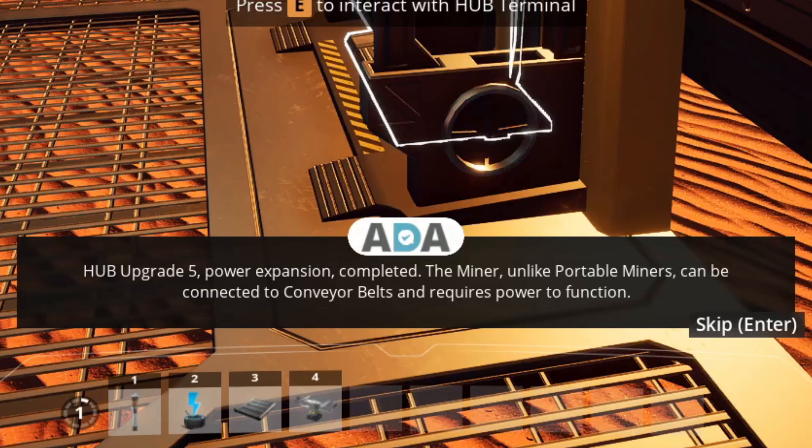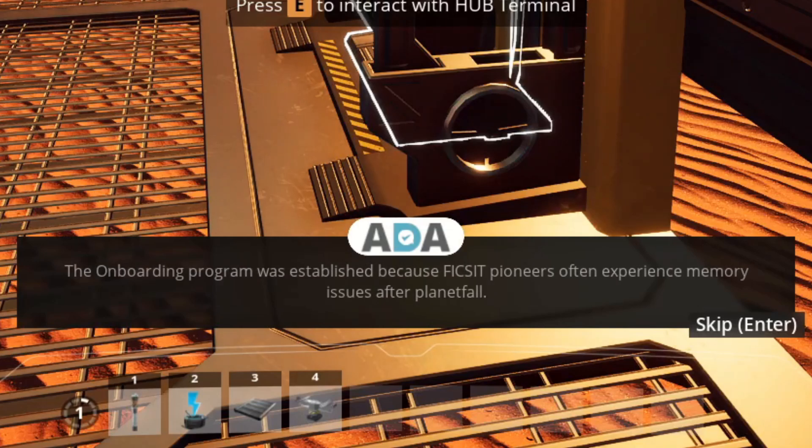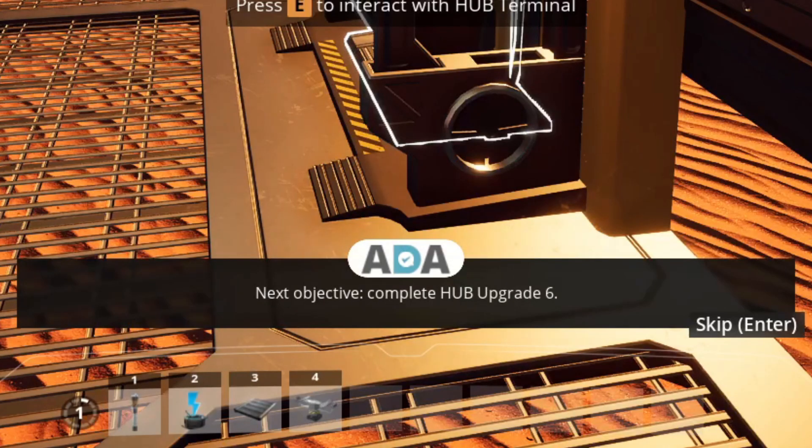Hub Upgrade 5, Power Expansion, completed. The miner, unlike portable miners, can be connected to conveyor belts and requires power to function. Caution: as you expand, the energy demand of your production may exceed the capacity of your power grid. The onboarding program was established because Fix-It pioneers often experience memory issues after planetfall. If you are experiencing nosebleeds, nausea, existentialism, or an itchy scalp, there is no need for concern. This should pass within 5 to 7 work days. Next objective: Complete Hub Upgrade 6.